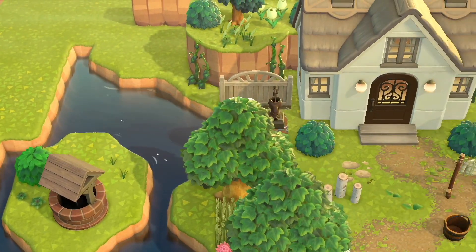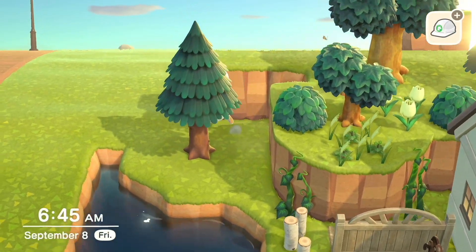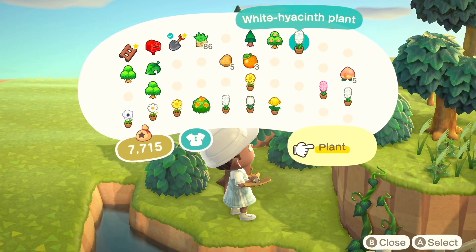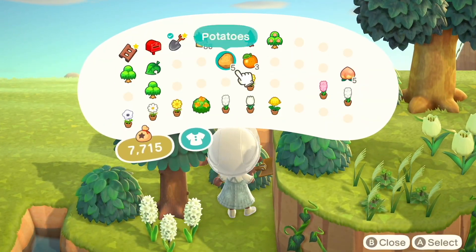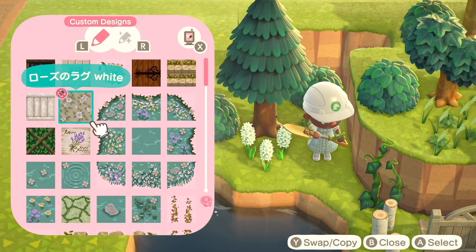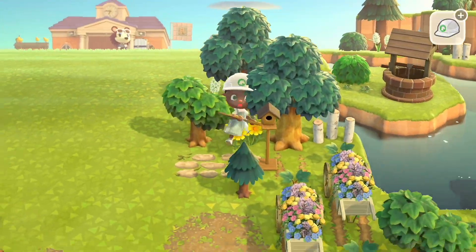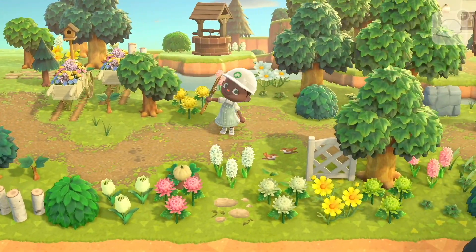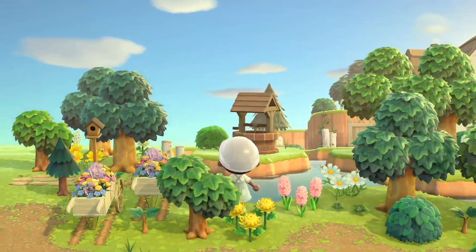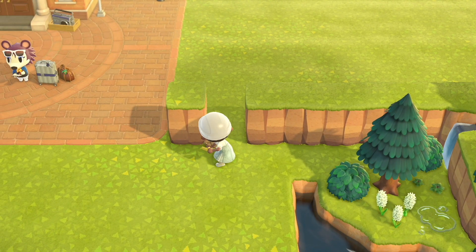I placed the mini brick well in the center and now I'm going to work on more terraforming. I'm planning on extending this mini river into a waterfall, so I'm covering this little piece of existing terraforming with bushes, flowers, and weeds. Here's kind of the before view, and I'm planning on having that waterfall trickle down from the left side of this build.